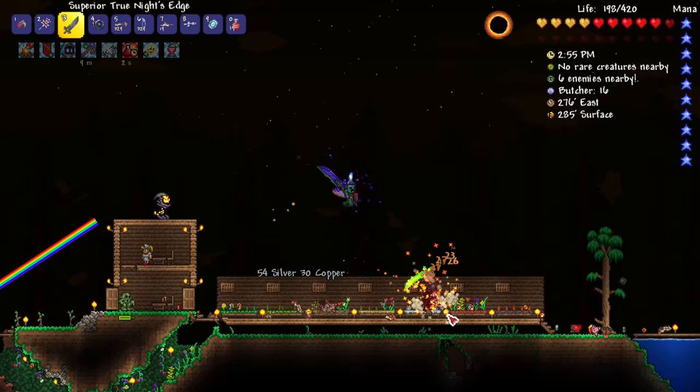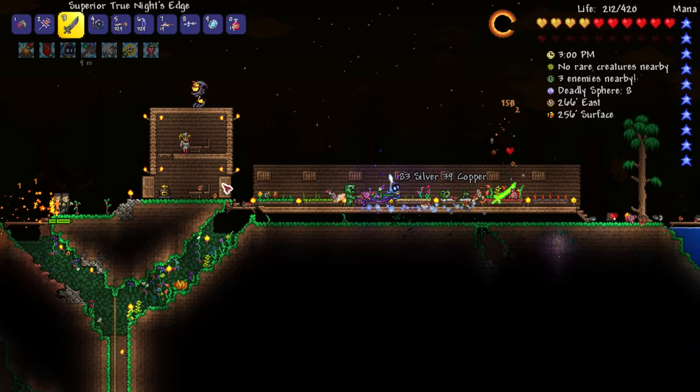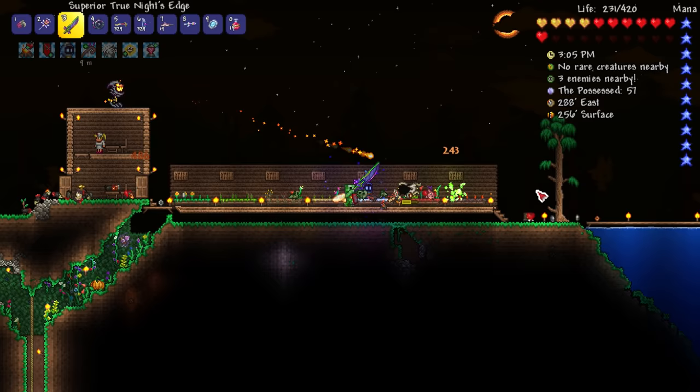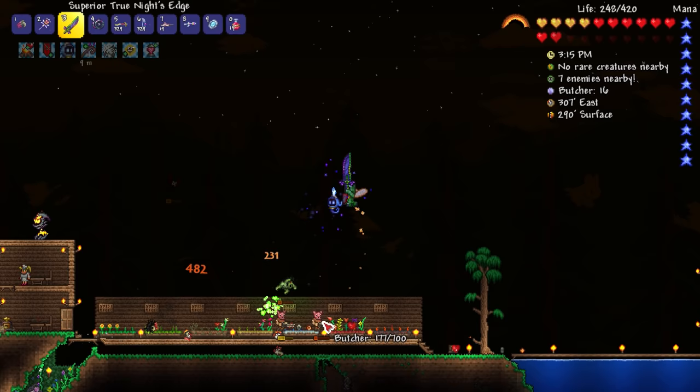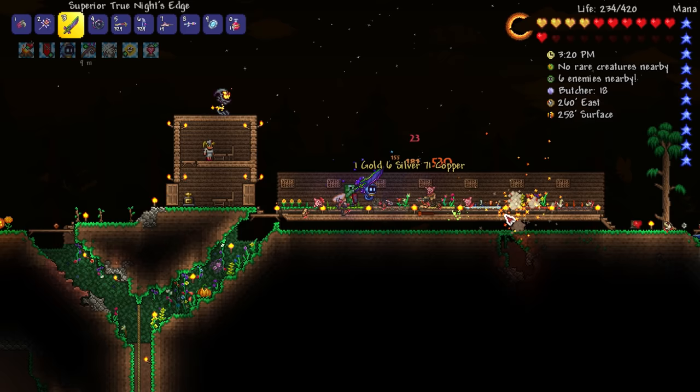There's a Texas Chainsaw guy right there — I need to watch out. Those swords do a pretty good amount of damage if they actually connect. It hits a wall and it's gone already. Those guys are pretty fast. This true knight's edge is actually pretty good. Once this second solar eclipse is over, we should be able to maybe make... what was that spring thing following me around? I thought it was a pet.